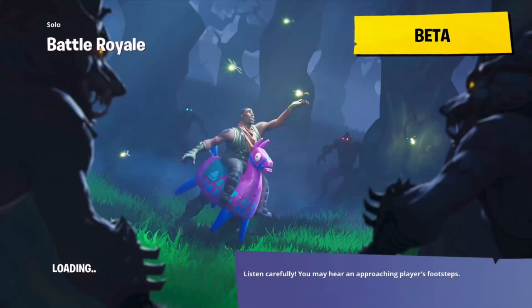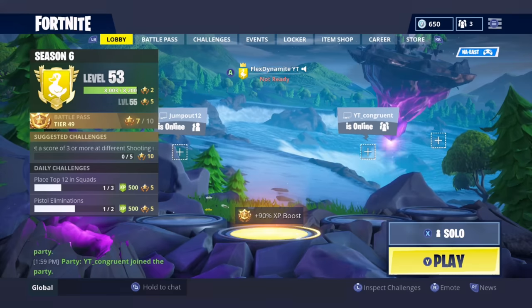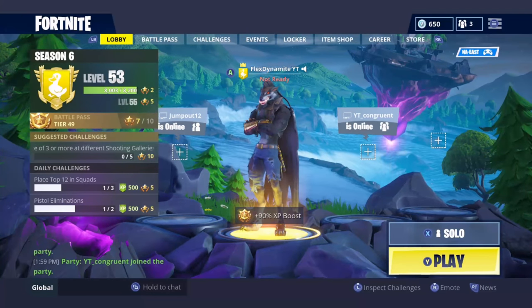Once you get into the game, you just want to leave the lobby. Once you've left the lobby, you should get the skin right now — you should be able to get the Dire skin for free. Once you go back to the lobby, there we go — we have the black Dire skin, rocking it with the cape.